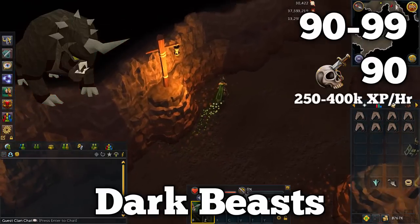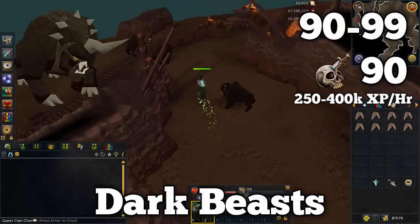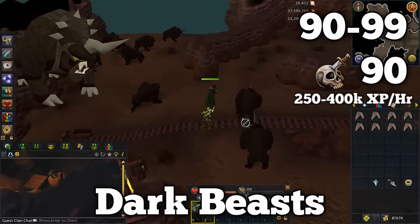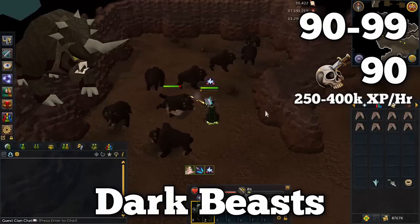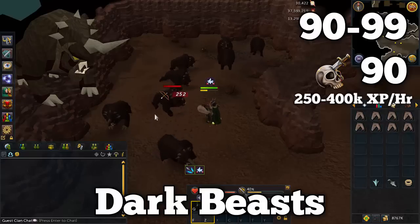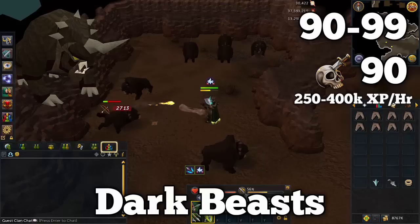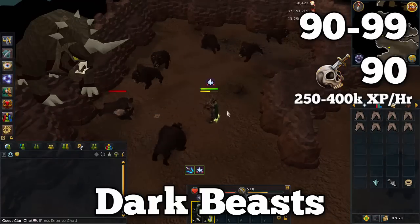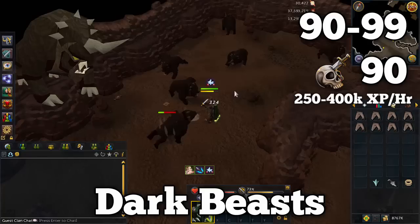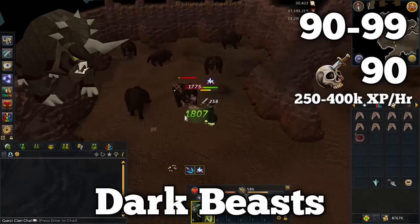If you have 90 slayer or plan on getting there, dark beasts are an excellent alternative for training to 99 range. Dark beasts offer much better drops than water fiends — you can easily make 2 to 2.5 million per hour, even somewhat AFK using the ricochet ability. You can also cannon them for amazing AFK range XP, though it's expensive. I'll link a guide in the description that goes more in depth on killing dark beasts. It's one of the best ways to train range in the game — great XP, great money — though not great for charms, so water fiends may be better if you're still working on summoning.